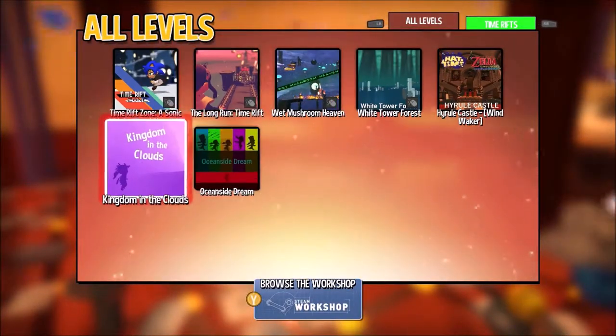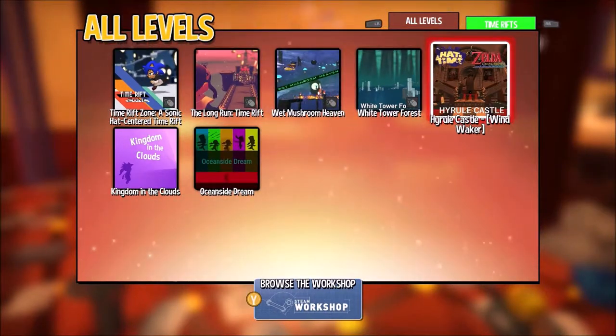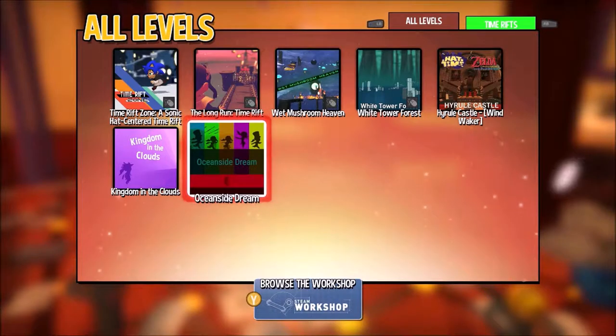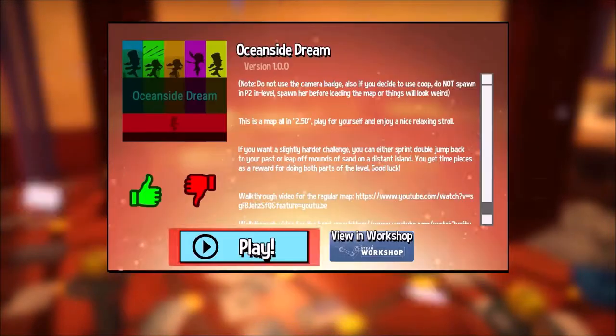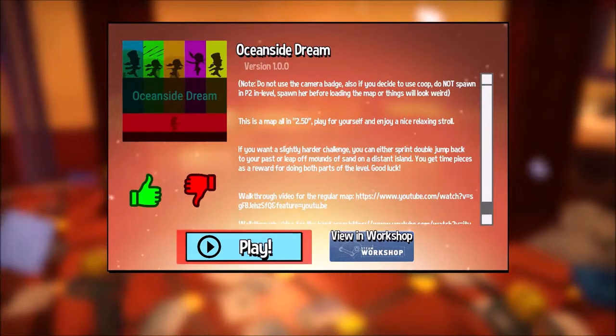I have three new levels. These two — Kingdom in the Clouds and Harald Castle — I think they're big so I'm not going to play them that much. I'm going to begin with this one: Oceanside Dream. It's a 2.5D level and it seems pretty cool actually. So let's begin.